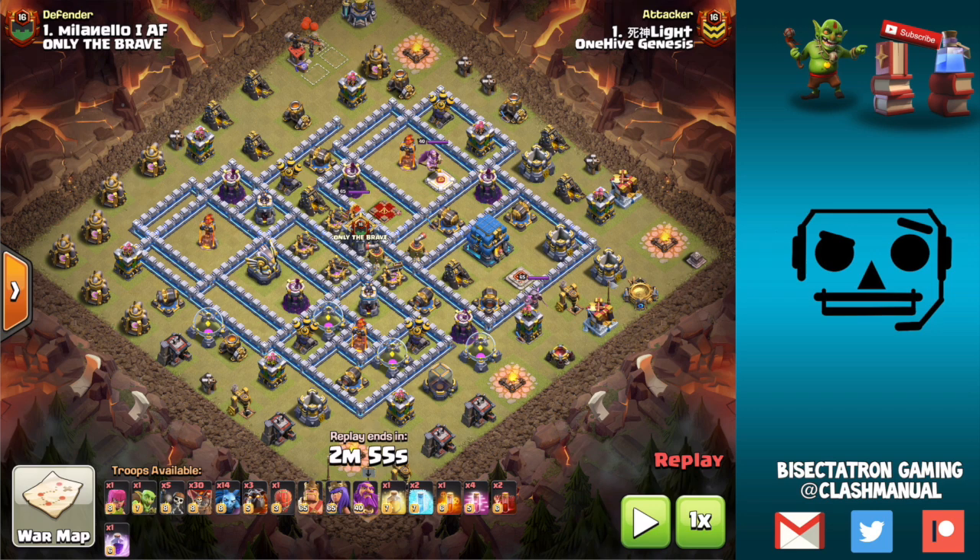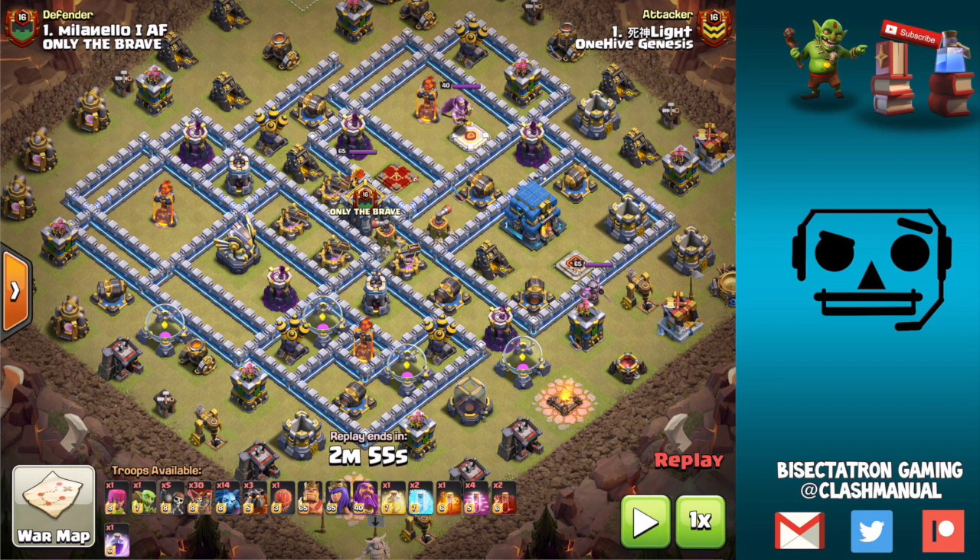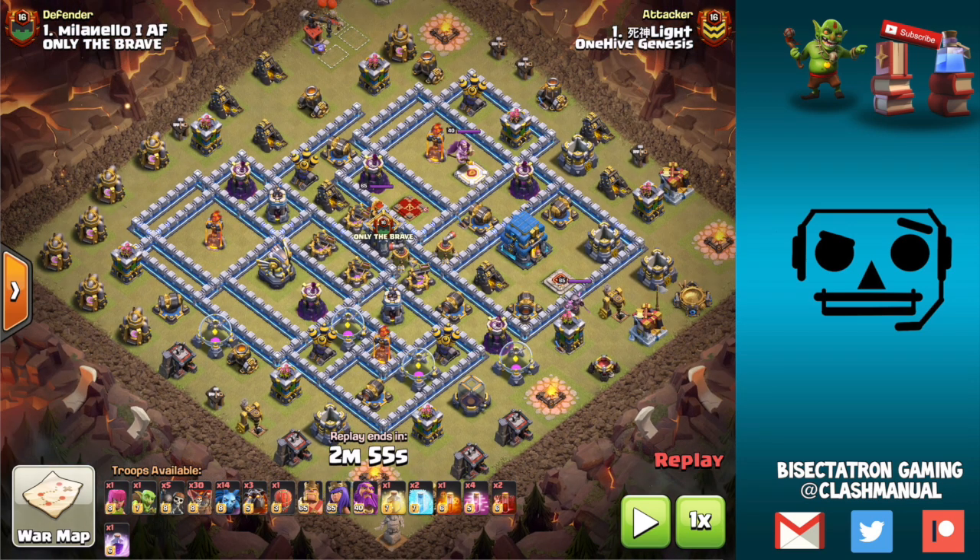We're only looking at two replays so I'm really going to try to break these down to give you guys the best idea of why they work and exactly why each part was executed as it was. Basically this type of Sui Lalo is great on bases where the eagle is very offset from the clan castle, and that is something we see more and more with people trying to keep the eagle away from the Town Hall and away from the Queen.